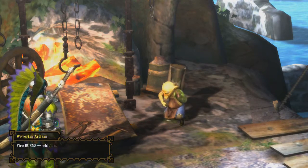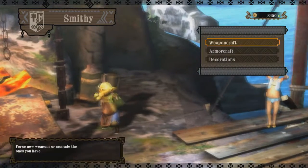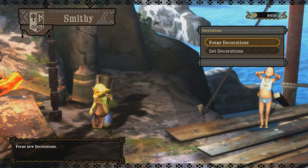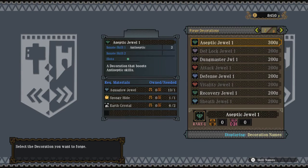Jewels, decorations — we have to go to this guy in order to craft said decorations. And if you're playing this for the first time, there are two jewels that you definitely want to start out with. You could do either or, but make sure you do one of these two.